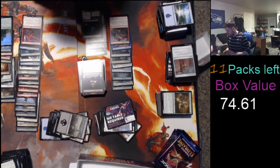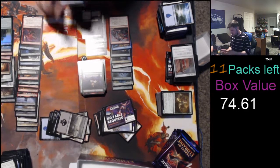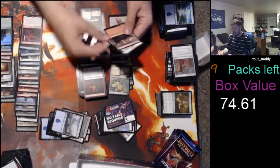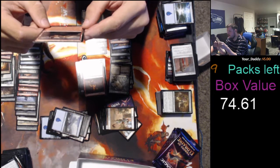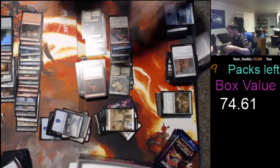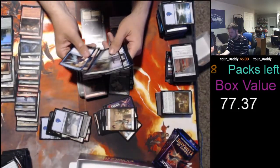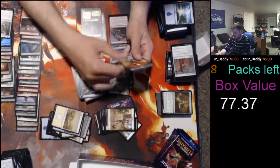$74.61. Ben, you need like a Gilded Goose and a Fabled Passage and we're pretty much in it. Fervent Champion — another dollar somewhat. Red Cap Melee foil. Red Cap is one word. Foil is 17 cents — garbage price. Opening so quickly. We got Castle Embereth — 95 cents. Its ability: pay one and two red, tap it, creatures you control get plus one, plus zero until end of turn. $77.37 total.